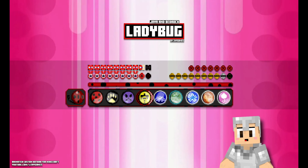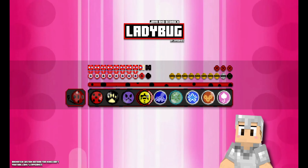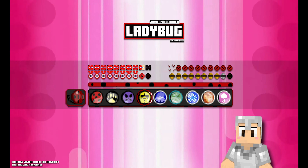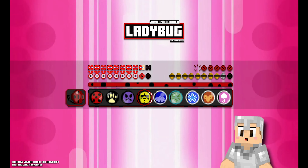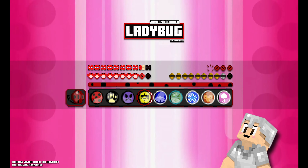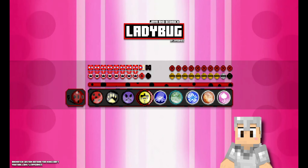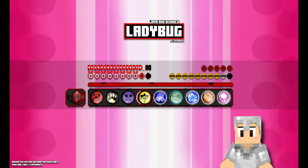As always, I try to adapt the hotbar to the theme and reflect it as good as possible. For the hotbar I used, for example, the different symbols of the Kwamis. The XP bar has the pattern of Ladybug, and the health bar is supposed to be the yo-yo that has just caught a butterfly and is transforming. The armor is the mask of Ladybug and the hunger bar is supposed to represent the bell of Cat Noir.